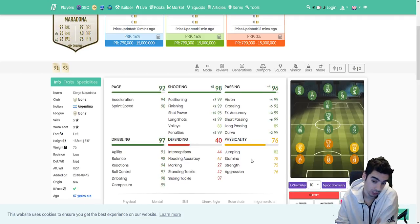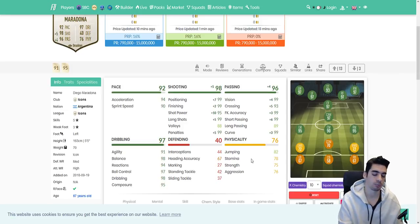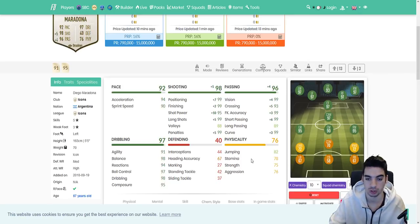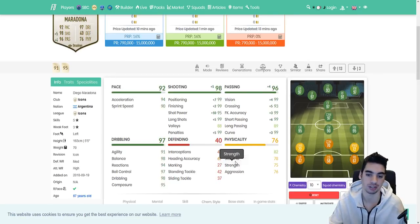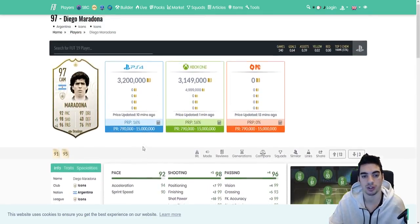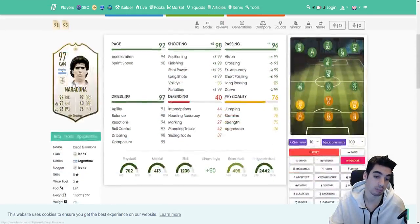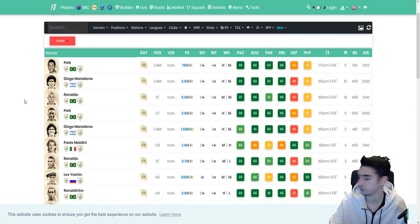Maradona's card actually has physical stats, which is great, but he is 5'5", so they needed to add a little physicality to his card. At 76 physical with good aggression, strength, and stamina, and a good balance on the ball — balance is very key to finishing in this year's game. If your player is off balance and his composure is low, he's not going to finish a lot of opportunities. So another very good card.